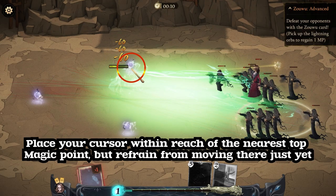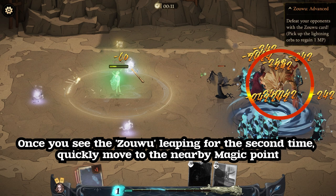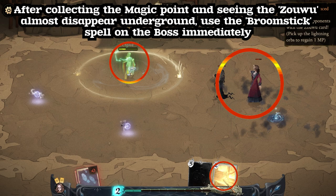Place your cursor within reach of the nearest top magic point, but refrain from moving there just yet. Once you see Zhao Wu leaping for the second time, quickly move to the nearby magic point. After collecting the magic point and seeing Zhao Wu almost disappear underground, use the broomstick spell on the boss immediately.